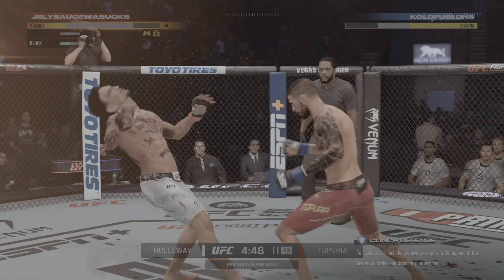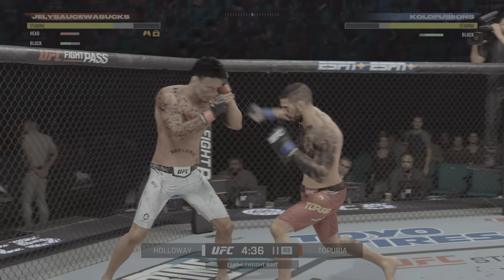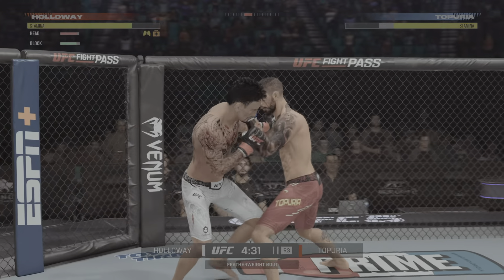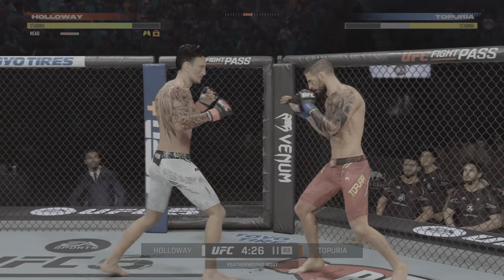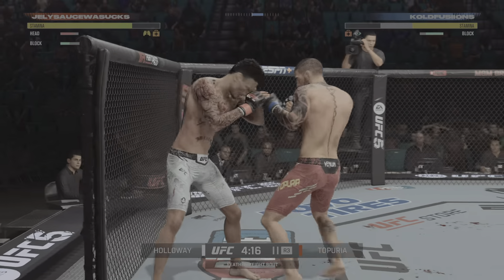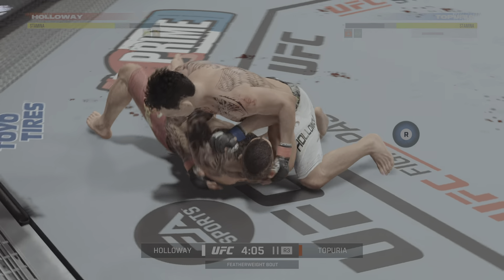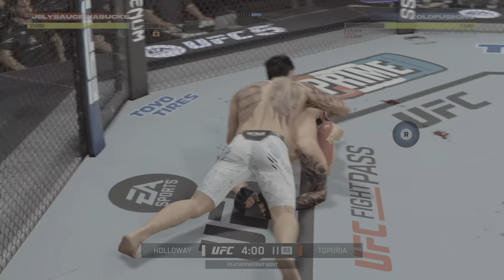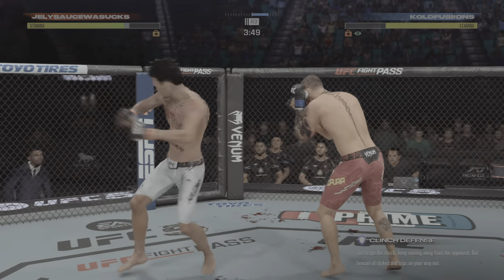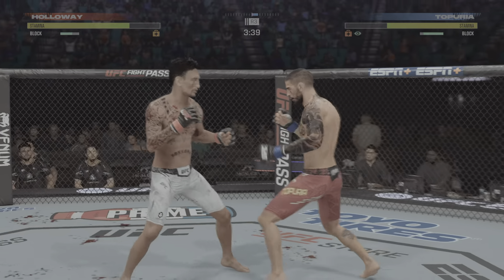Nice straight right. That is a huge takedown there, and he gets it right after catching the leg — beautiful instincts and an even better power move to get the takedown. Now let's see what he can do. This is absolutely the hard business. It's hard to see which party is more injured, but I think both fighters have been really affected by their strikes. Both guys have been beat up. It's a very competitive fight — let's see who has the heart to carry them through these very tough moments.